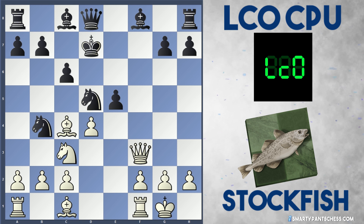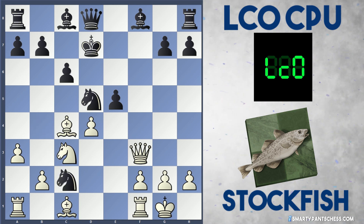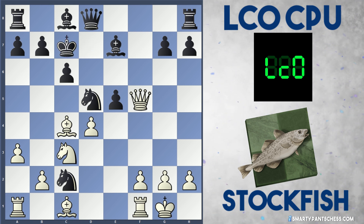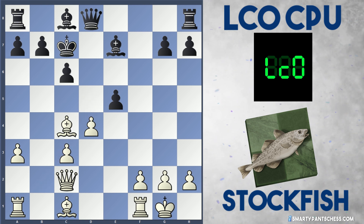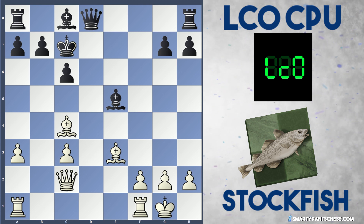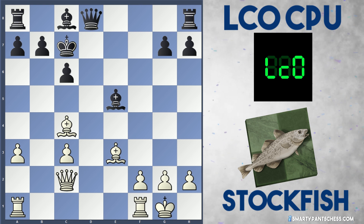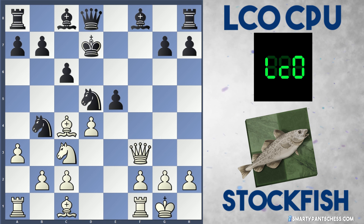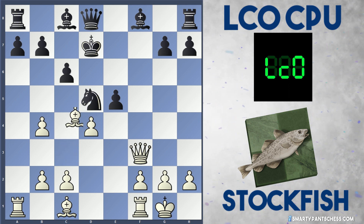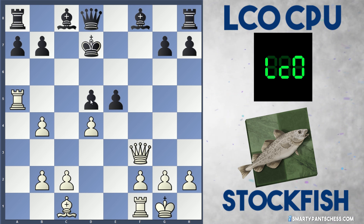So after d4, black didn't take on d4 — instead Leela just brought their king back to d7. Stockfish plays a3 to hit the knight on b4. Knight takes c2 is an option hitting the rook on a1, but white maintains their advantage with Queen f7 check. If Bishop to e7, they play Queen f5 hitting the knight on c2. Let's say King c7 and just Queen takes c2 — the knight can recapture on c3, b takes c3, Bishop to d6, white can take on e5, Bishop takes, and just Bishop to e3. Even though material is relatively even, white is so much more ahead in development and the black king on c7 is susceptible to attack. But after a3, Leela didn't take on c2 — instead she took on c3, Knight takes c3. And now Stockfish took on b4, the knight moves back to d5, and Stockfish takes on d5, c takes d5.